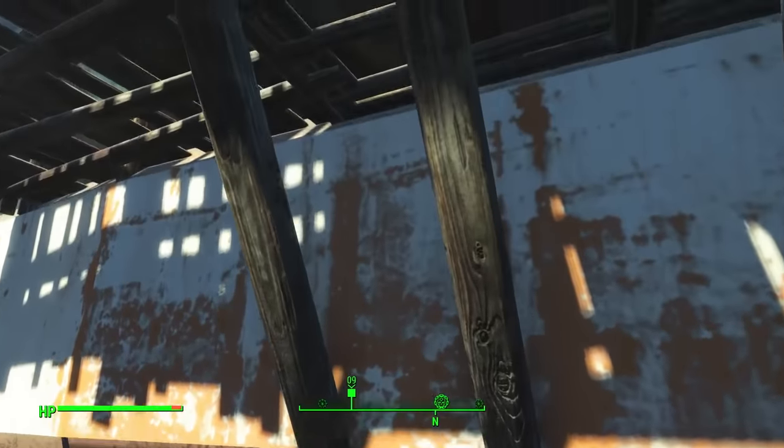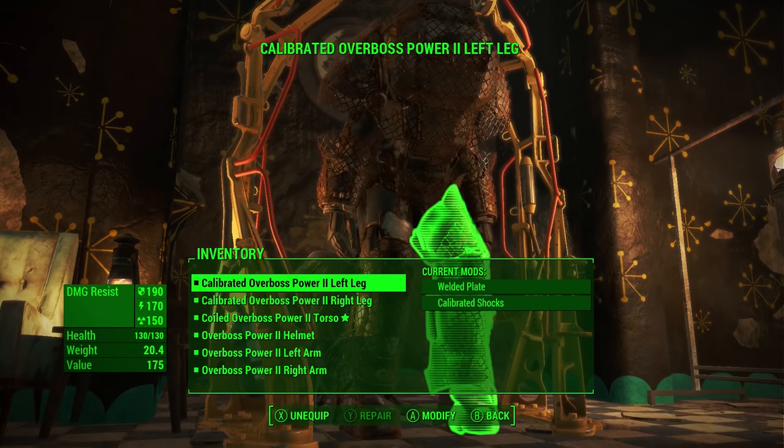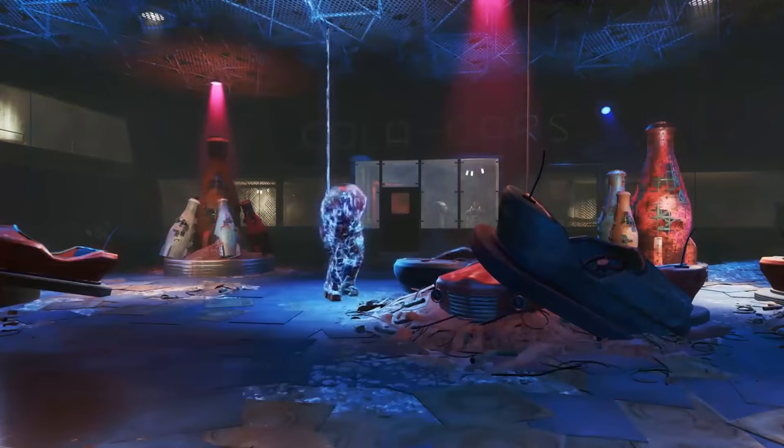With the job of Overboss comes a sweet crib at the Fizztop Grill, along with some unique raider armor obviously called Overboss. The torso has a legendary effect of causing electrical damage to nearby enemies.